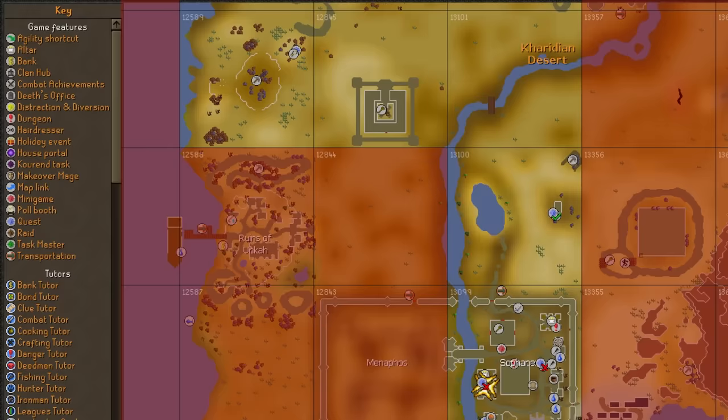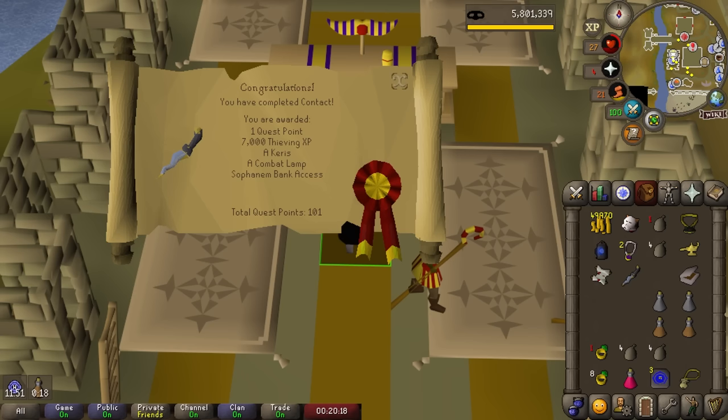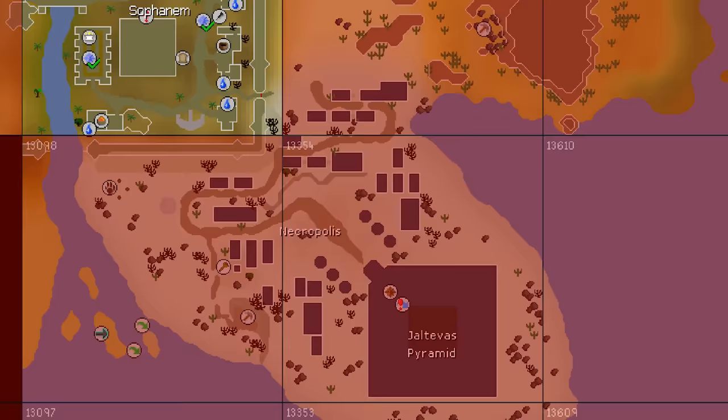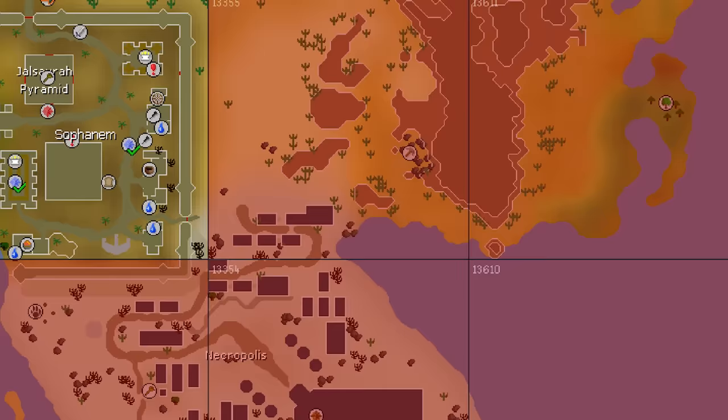Quest points are not easy to get either - to get to 150 is gonna be challenging. The contact quest is done with, which means we have everything we need to start the Beneath Cursed Sands quest, which is the final hurdle until we can unlock the Tombs of Amaskit and complete our very first raid. We have all the precursor quests done - the only thing standing in our way now is locations. We need to unlock a fair bit of the southeastern desert, including the Ruins of Ulak, Necropolis, and Narda, but we'll have to leave that to the next episode. Coming soon - our very first raid completion.